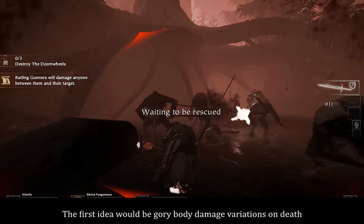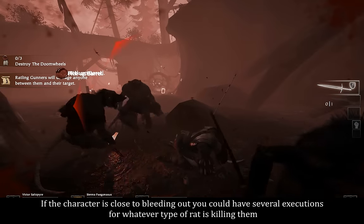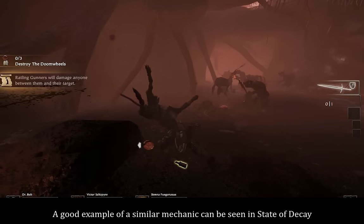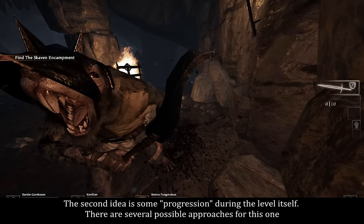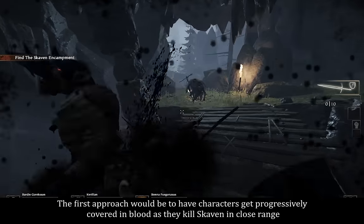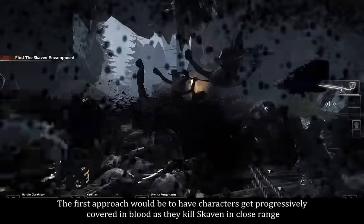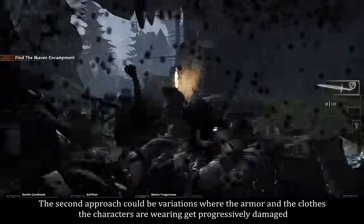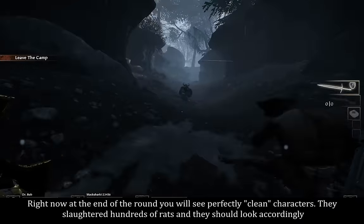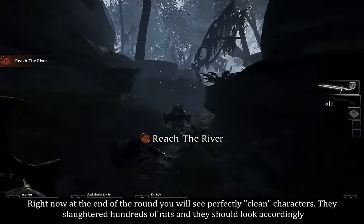The first idea would be gory body damage variations on death. If the character is close to bleeding out, you could have several executions for whatever type of threat is killing them. A good example of a similar mechanic can be seen in State of Decay. The second idea is some progression during the level itself. The first approach would be to have characters get progressively covered in blood as they kill Skaven in close range. The second approach would be variations where the armor and clothes the characters are wearing get progressively damaged. Right now, at the end of the round, you will see perfectly clean characters — they slaughtered hundreds of rats and they should look accordingly.